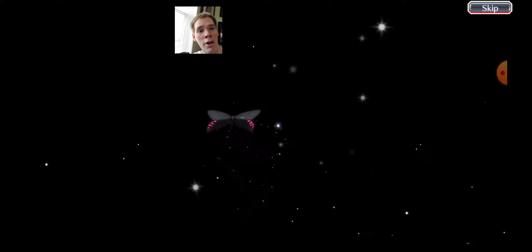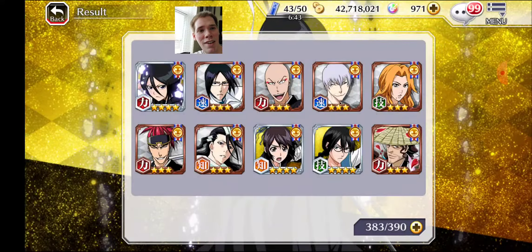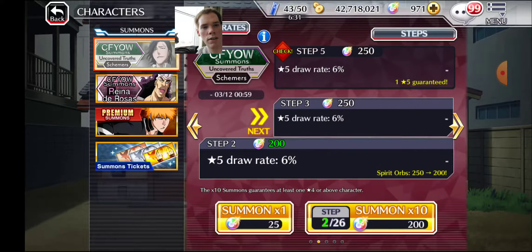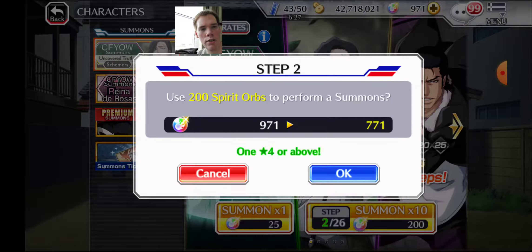Tsukishima would be great, and Mayuri would be good too. But you're not always guaranteed one — just like that, we got a four-star. That's an example — you don't always get beginner's luck. I'll wait until we're about halfway to use the Brave Soul tickets. Step 2, here we go.